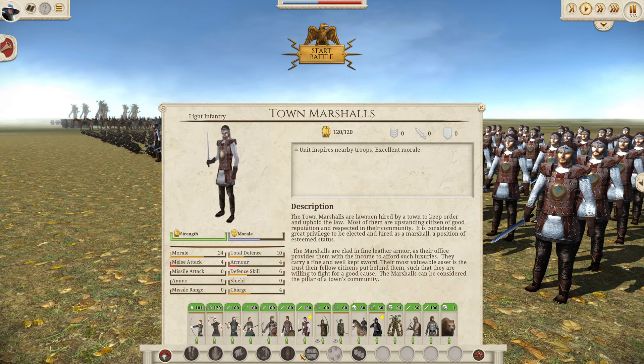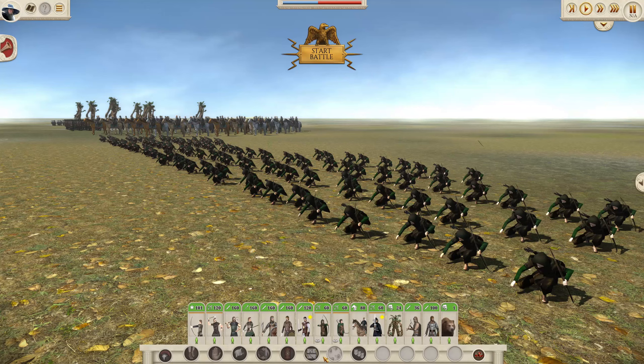Then we have the Town Marshals. They are slightly worse than the Bree Militia in that they have lower defense but similar attack. The unit size is also reduced to 120, and they take 4 turns to recruit, so it's not a unit I usually go for. But they do have the Eagle mechanic.